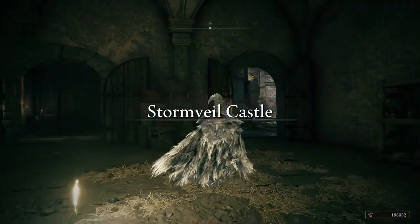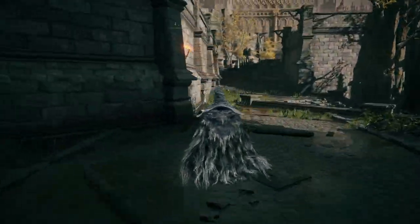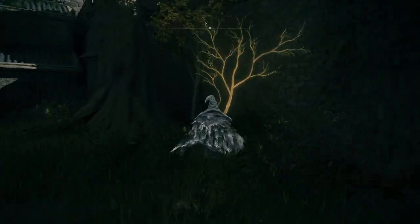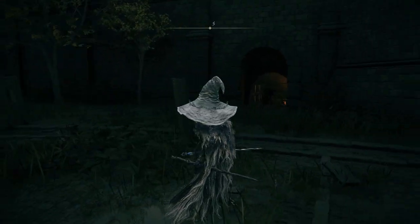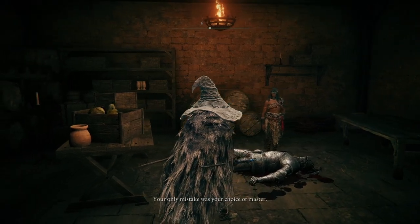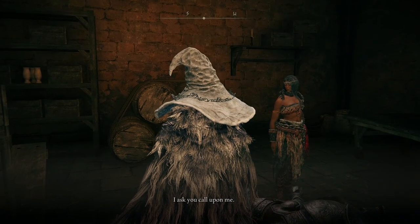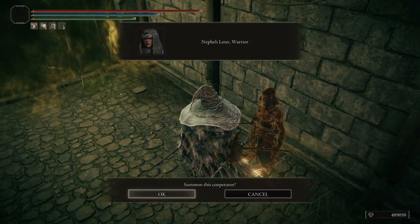For our final items, we'll have to head back to the Liftside Chamber Site of Grace. From there, exit to the east and head up the steps. Defeat the Armored Warhawks and the Exile that's waiting for you, and at the base of the Golden Tree, you'll find a Golden Seed. The final point of interest is in the same general area. On the southern wall from where we got the Golden Seed, head down the steps to be introduced to Nefeli Loux. Exhausting her dialogue not only starts her quest chain, it also allows you to summon her for your fight against Godric the Grafted, giving you some much needed help.